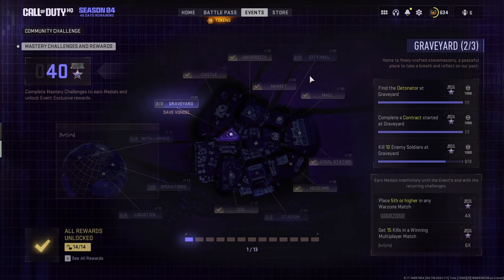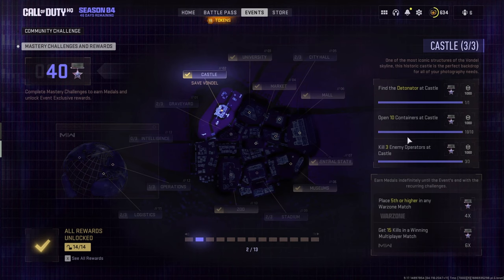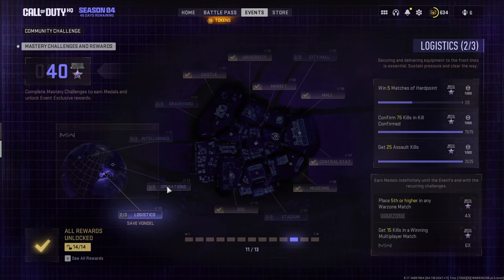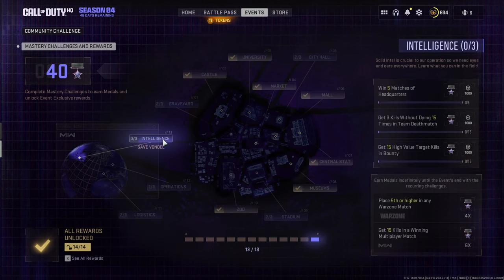Each section has different challenges for you to unlock, with three different challenges to collect three different medals. Sections 1 to 10 are all about DMZ and Warzone, whereas sections 11, 12 and 13 are all to do with multiplayer. If you've got multiplayer you can do both and mix them. If you've only got Warzone or DMZ, you'll need to focus on those 10 sections. There's also a section that lets you collect an unlimited amount of medals.